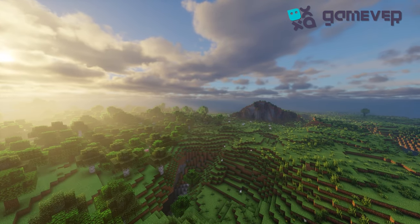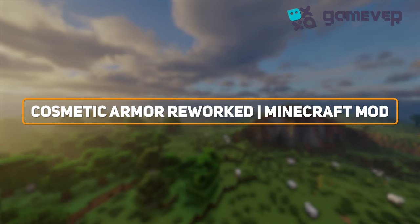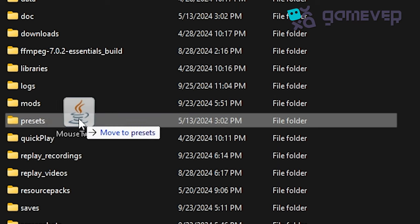Hey Minecraft fans, Gamever is here with a guide to Cosmetic Armor Reworked, a mod that lets you customize your look without sacrificing armor protection. Start by downloading the Cosmetic Armor Reworked mod from CurseForge and drop the .jar file into your mods folder.